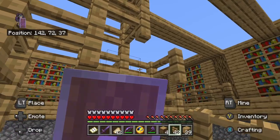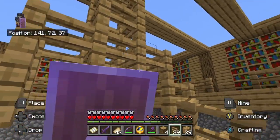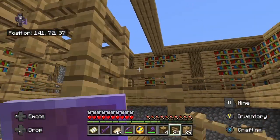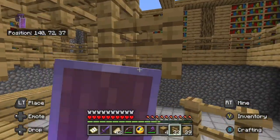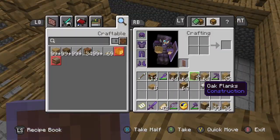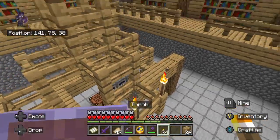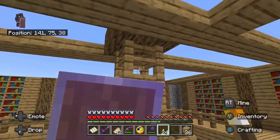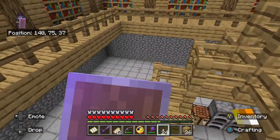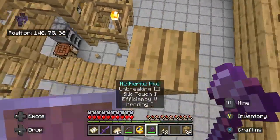It looks pretty bad, I will not lie, and I do not like it one bit. But whatever — it works for now. I guess we'll see when we actually put the roof on here. For now we're just going to place a bunch of torches on each of these blocks. Yeah, from up here, this is going to look like a piece of shit. Hey, don't blame me — I'm not going to re-change this whole building again.